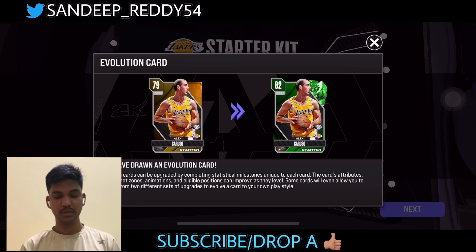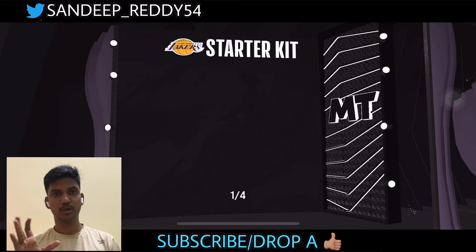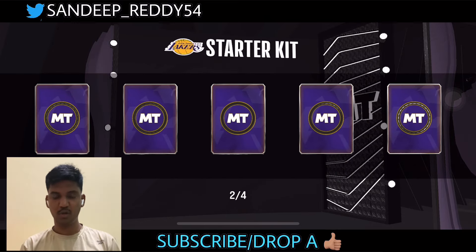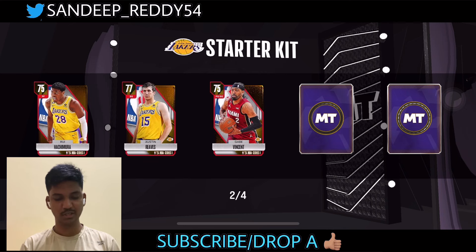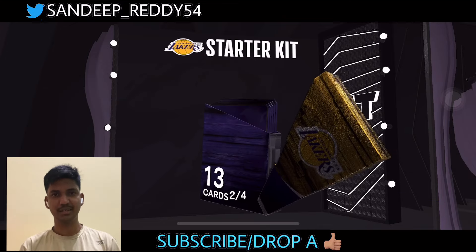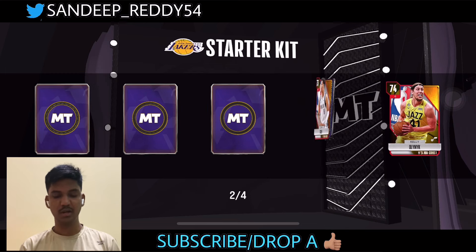We can improve the card — it looks like the gold version right now and we can upgrade it to emerald. We also get Rui Hachimura, Austin Reeves, and Gabe Vincent — a decent pull with some good cards.